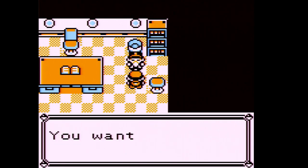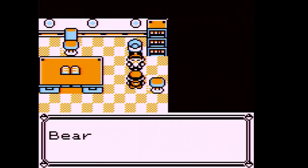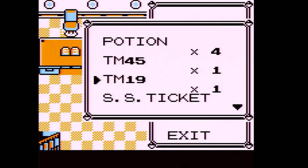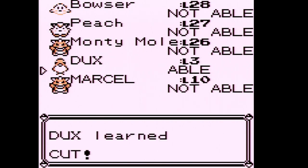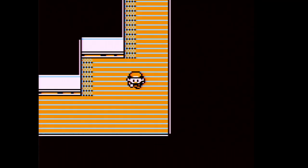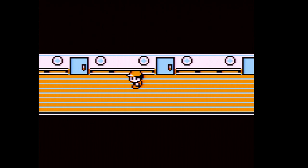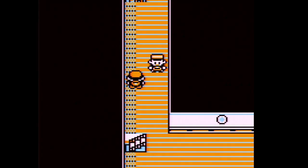The captain is super seasick — we rub his back. He feels much better and teaches us the Cut technique. We received HM01 which contains Cut! We're going to teach it to our Farfetch'd — it comes with the default name Dux. Dux learned Cut. And if you have any traded Pokémon that knows Cut, you can skip the SS Anne entirely, but we didn't want to use any cheats.